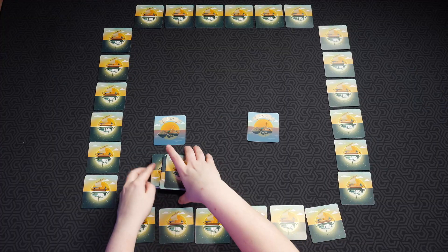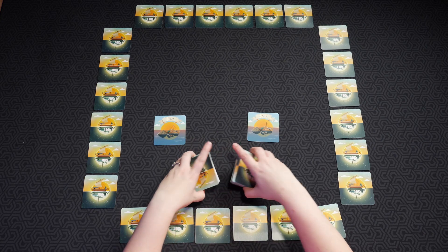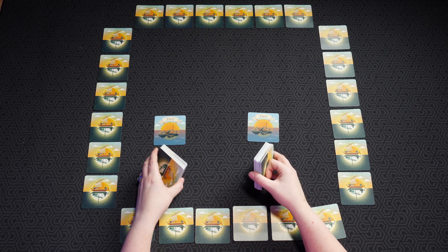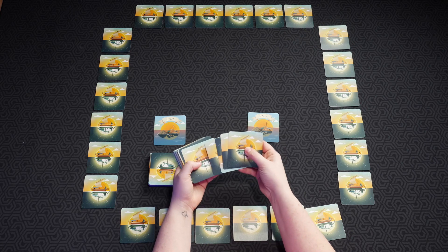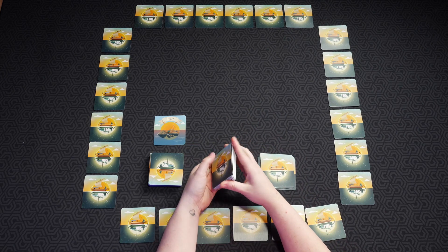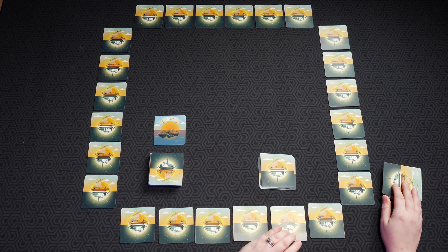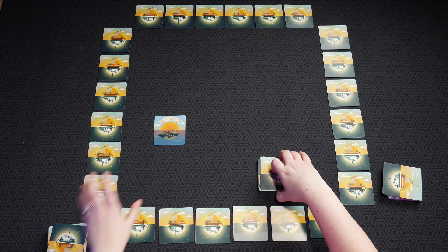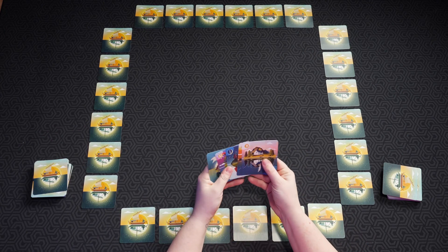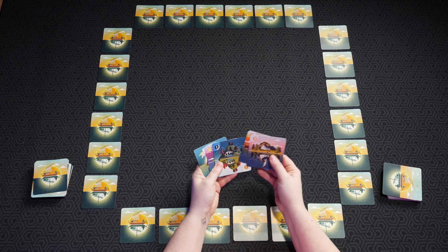The start card in your hand needs to be placed in a specific location, and once all of the grid is completed, if you have a finished card in your hand you get to place that up in the corner. As long as everything is completed in the grid and you still have cards in your hand, you have won. In a two-player game, you divide the cards equally except one — the player with fewer cards is the start player.